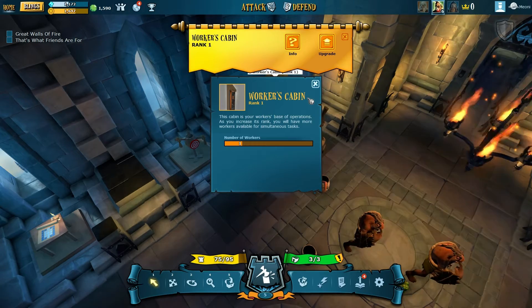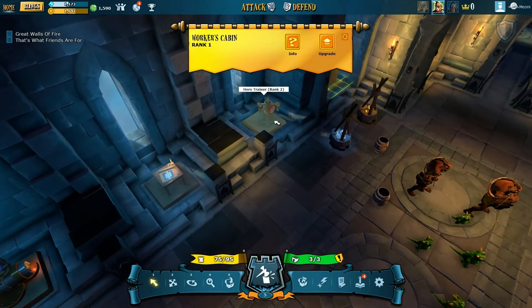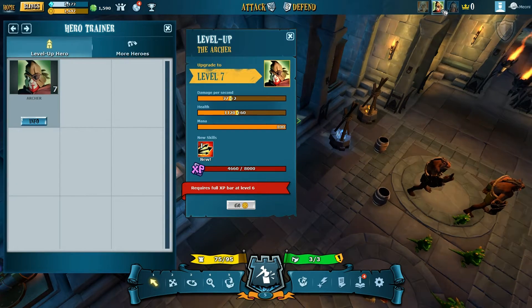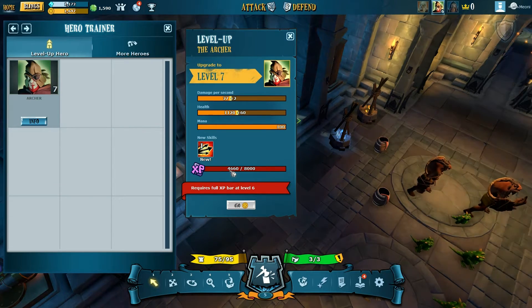It is slower than purchasing with real money, but who wants to do that - this is supposed to be a casual game. Over there is a worker's cabin showing how many workers I have. This is a hero trainer where you go to level up your character when your XP bar is full. It doesn't automatically level up; you actually come in here and spend some gold to level up. I'm a level six character and only halfway through my experience.